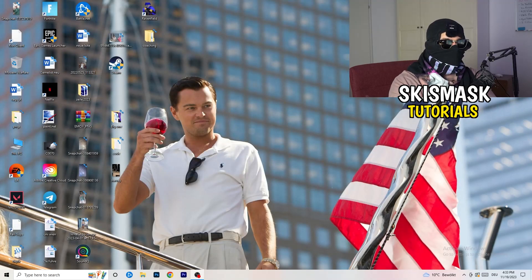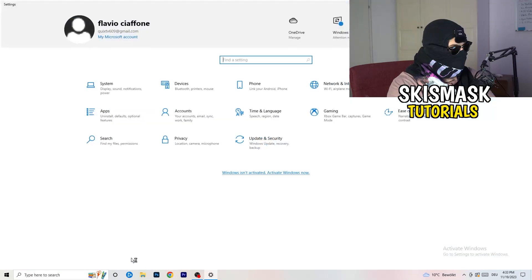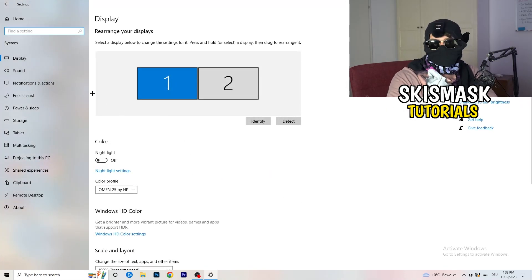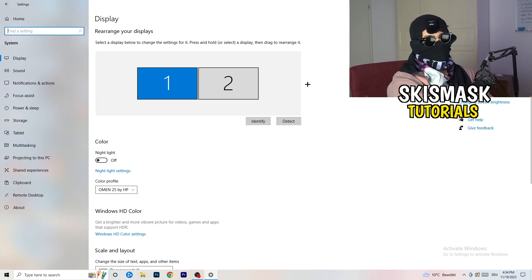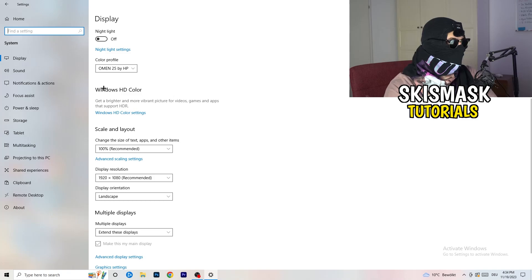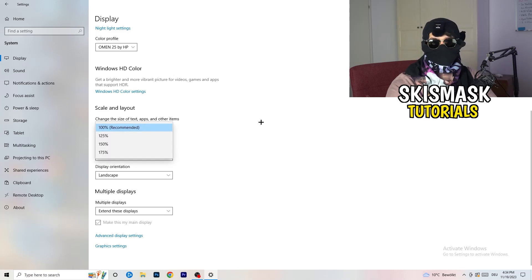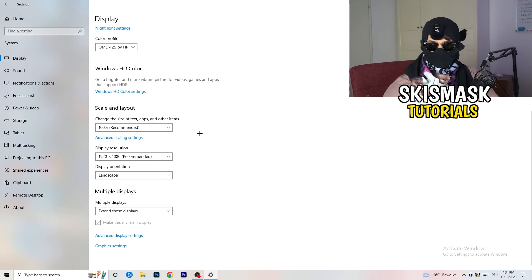Next, go to the bottom-left corner of your screen or press the Windows key on your keyboard, hit Settings, then go to System and stay on Display. Do the same thing here as you did in the control panel — identify what your main monitor is. If you have two monitors, pick the one you play games on. Check the color profile, then go to Scale and Layout and set the size of text, apps, and other items to 100% as recommended. Set the display resolution to match whatever you're currently using in-game.